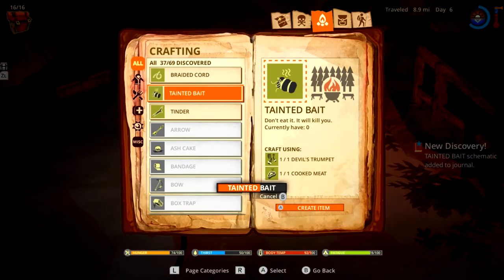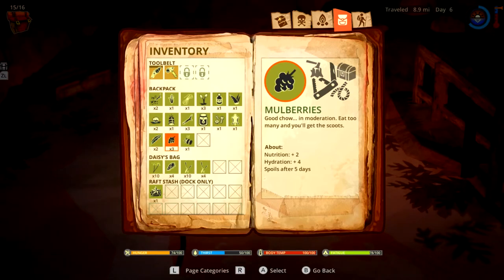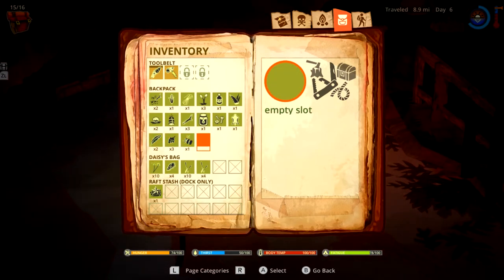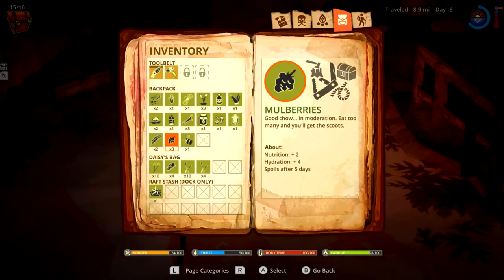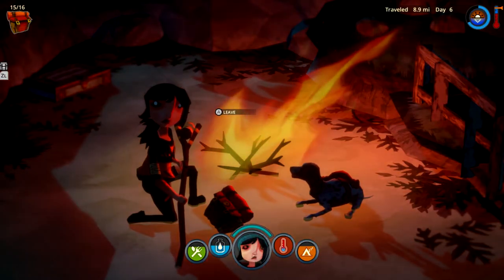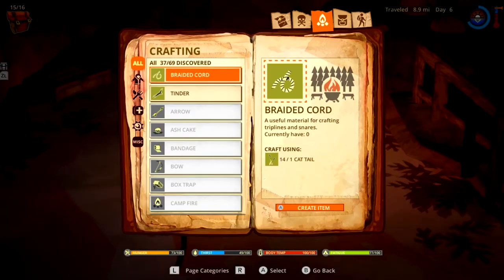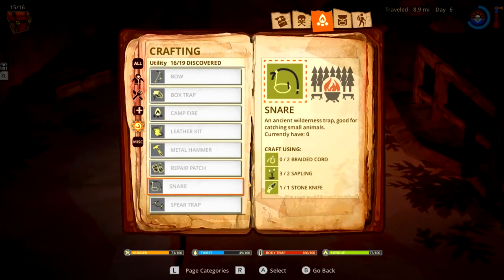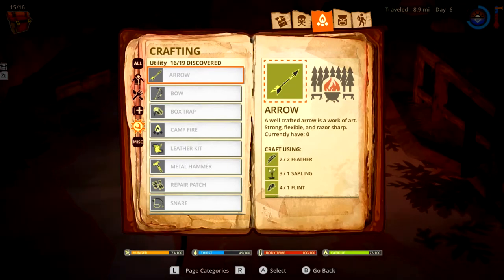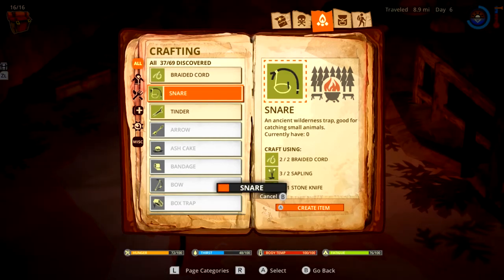When you actually get somewhere you feel a genuine accomplishment — and not the EA kind where you gotta buy loot boxes. I did an edit in one of the ukulele episodes about that whole situation. I just made tainted bait instead of meat — I done goofed. It's fine, I'm not angry, just disappointed. Now what am I gonna eat? I'll have to eat ash cakes, or jerky, or catch a rabbit. Can I craft a snare? I need a sapling and some braided cord.